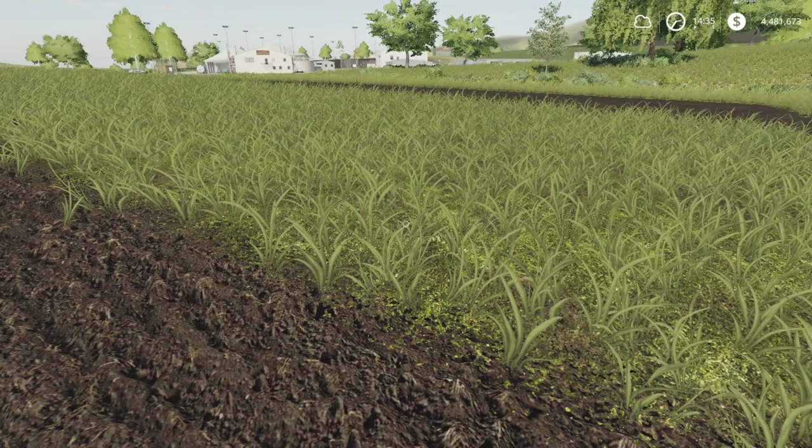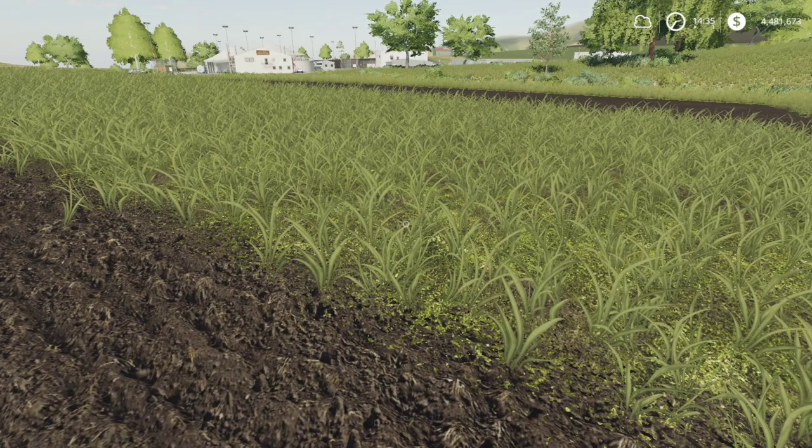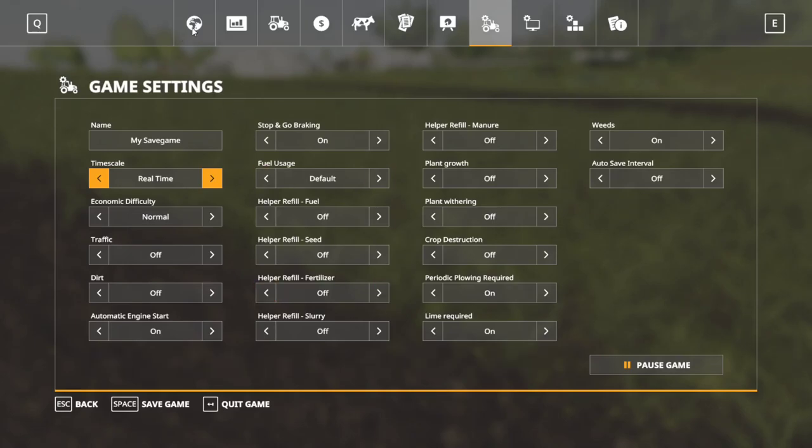Before we finish up, I want to talk a little about the growth stages of grass. Going into the map menu, it goes from a planted state to a growing state, and then the next state is a yellow harvest state where you can harvest. However, this does matter for grass specifically — you want to wait until it hits that golden color. You can get a harvest at the first harvest state, but if you want almost double your yield, you will want to wait until it gets to that golden state.